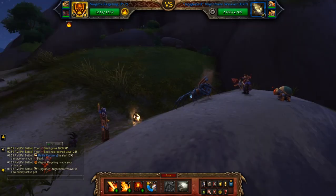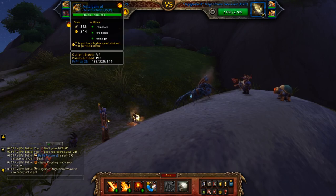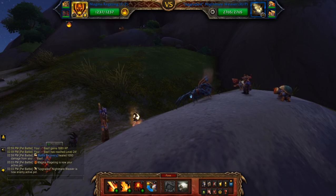This will be my two pet leveling team for Eddie Fixit using the Magma Rage Ling — it only comes in one breed — with Flamethrower, Flame Jet, and Volcano. Second slot is the Amalgam of Destruction with Immolate, Fire Shield, and Flame Jet. The third slot is my leveling pet.